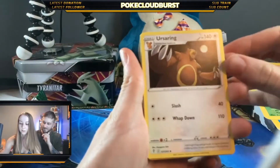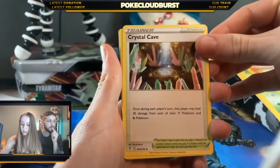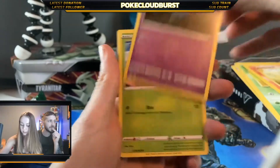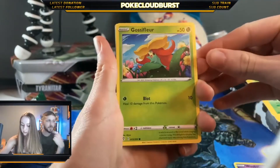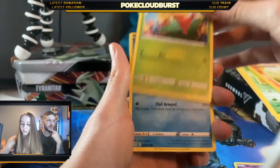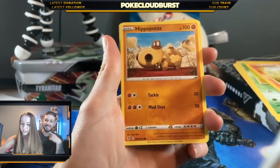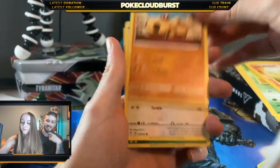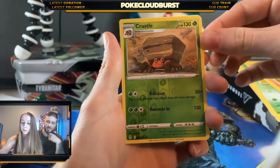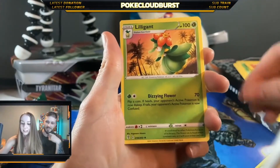Alright, so you got a Fearow, a Kricketune, a Toy Catcher, Woobat — why does it look dark? It's fine. Gothitelle, Flurry — Phobus, Hippopotas, and then a Hippowdon, a Lilligant — non-holo? No, reverse holo. And a Lilligant, yes okay.